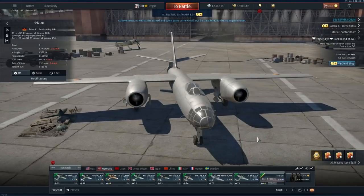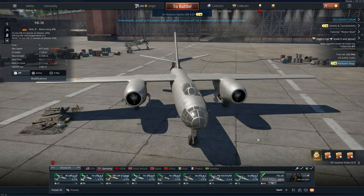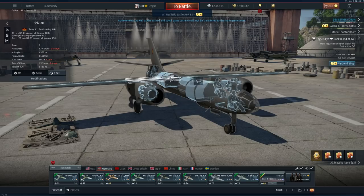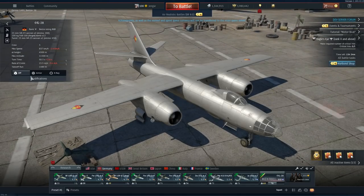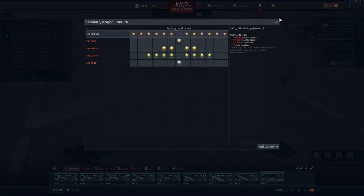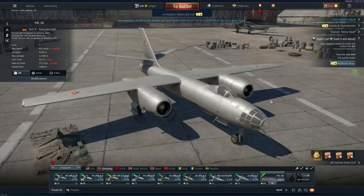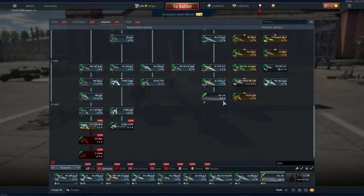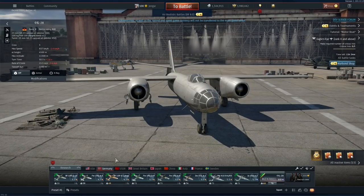Moving on to the Germans — the Germans get an IL-28. Hallelujah. I haven't even upgraded this thing yet, but we do have an IL-28 in game. Armor protection is fine, a lot of fuel in the fuselage, and the bomb loads are quite similar to the Russian ones, so this is more or less a copy-paste. Quite lackluster for the Germans in this patch, I would say — so far. Who knows what might be added. It sits right here underneath the Arados at 8.0 battle rating. And that's it for the Germans, for now at least.